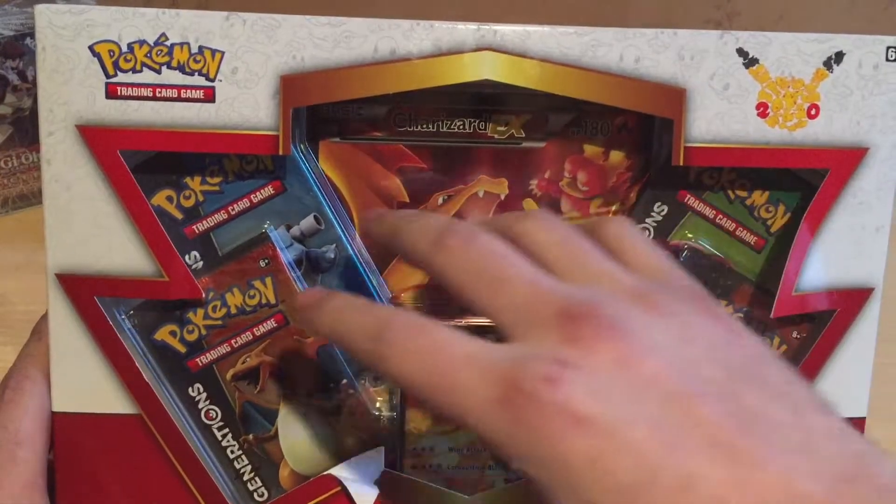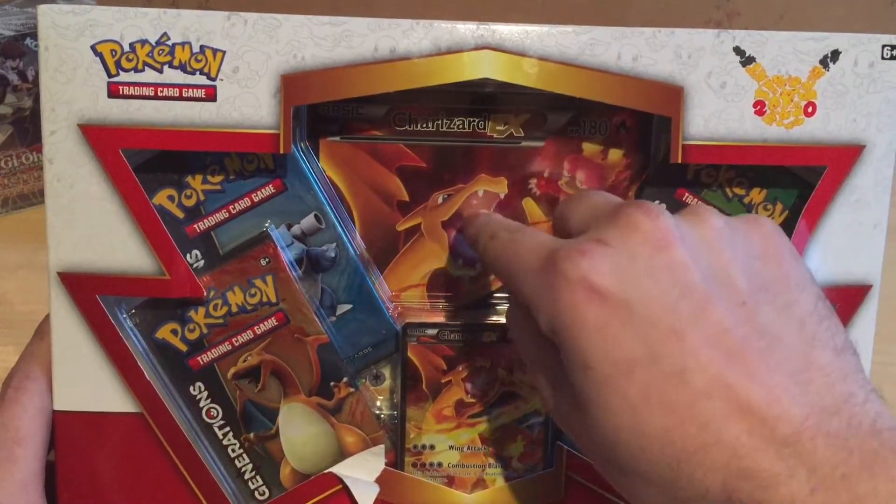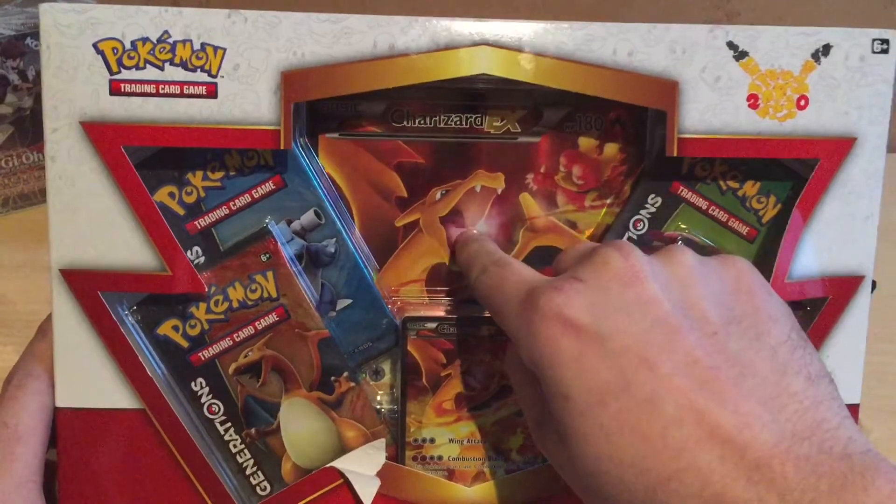As you can see, you can see this giant Charizard X here, right here. Look, my finger is in his mouth.